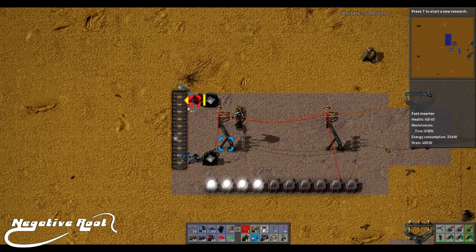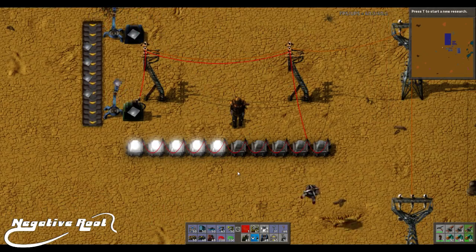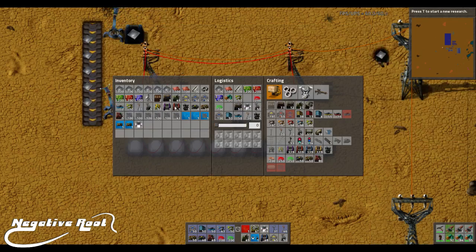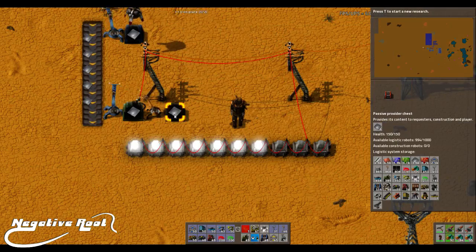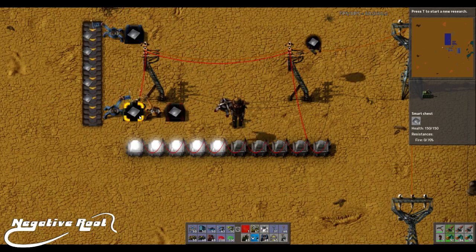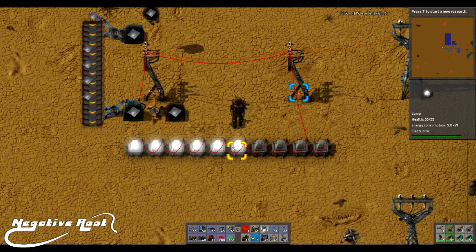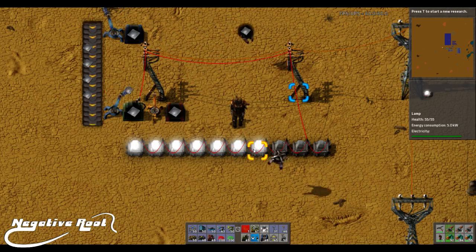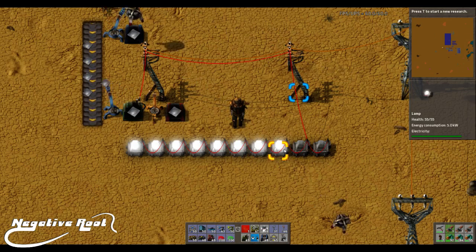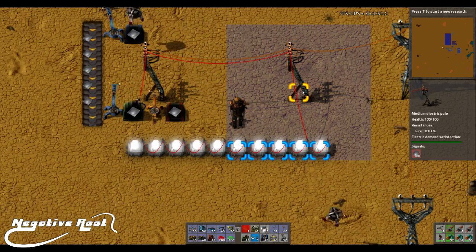Now if I was to upgrade this, make it a tad faster — and you can see that when I add a drain to this, it just adjusts and tells me exactly what I've got. There we go. So that's 80, that's 90. We're about to have 100 — boom, there we go, 100.